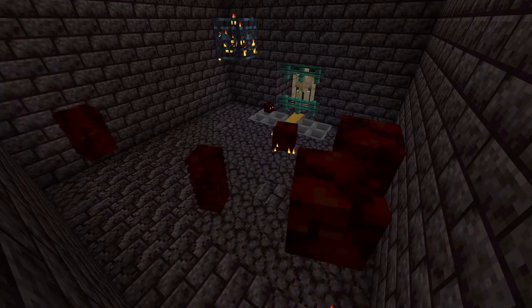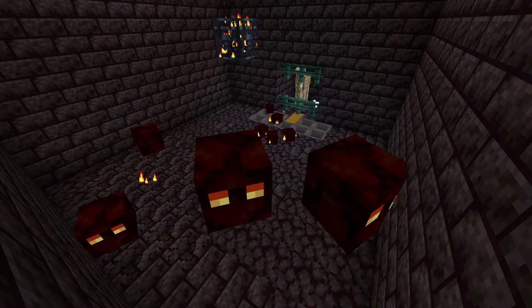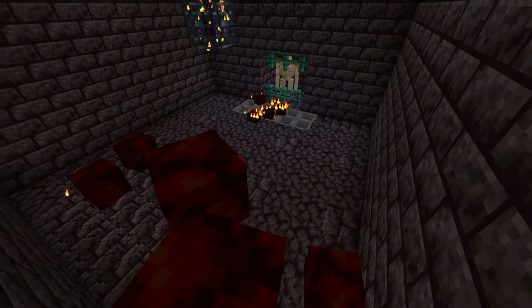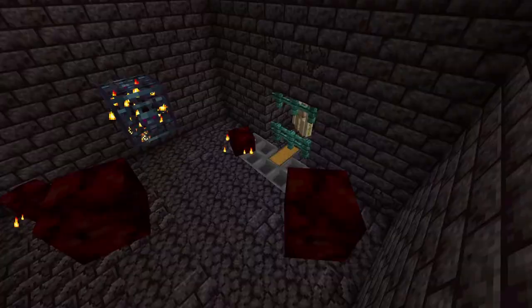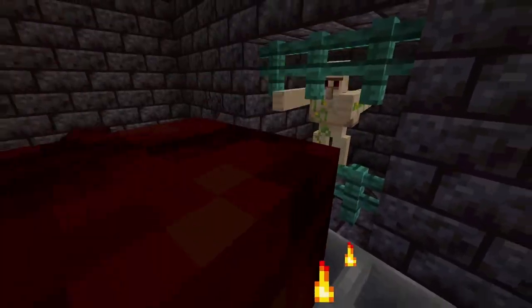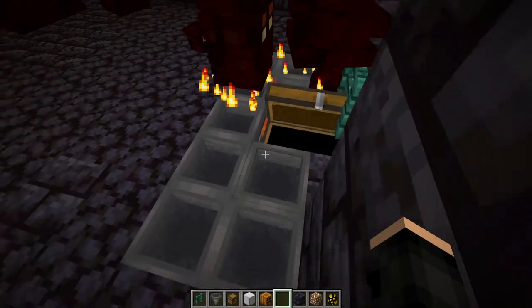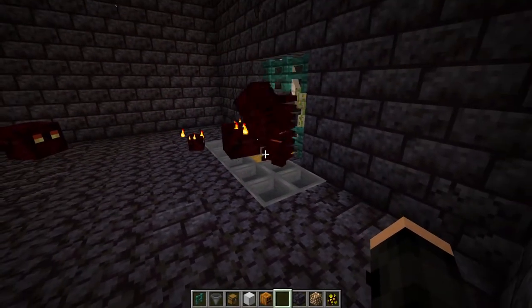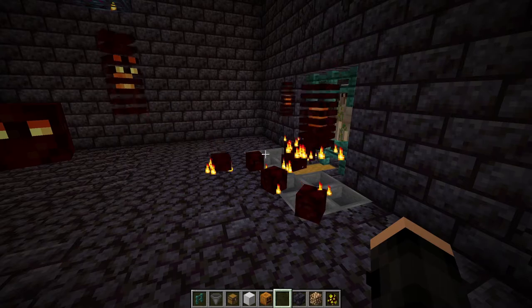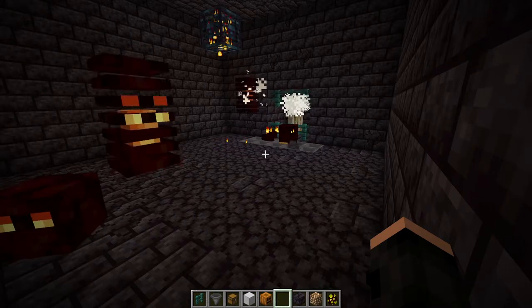You can see that the iron golem is not getting affected by the magma cubes because the big ones are actually not able to hit him. Only the small ones are, but the small ones don't really do any damage. So you just get free magma cream from everything. Here is a medium-sized one coming and the iron golem is just going to attack him — there we go, another magma cream added to the chest. We already have three and we didn't even wait long at all. All you have to do is AFK — you don't need to do anything. Just AFK and the magma cubes will automatically go to the iron golem. Super easy way to get some magma cream.